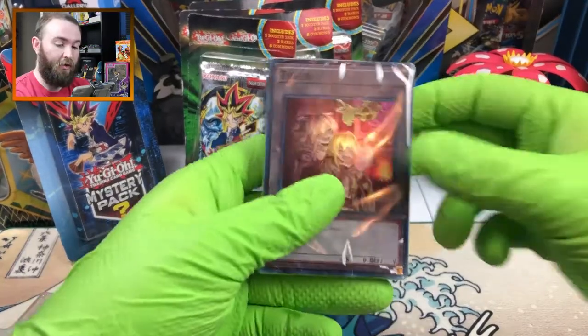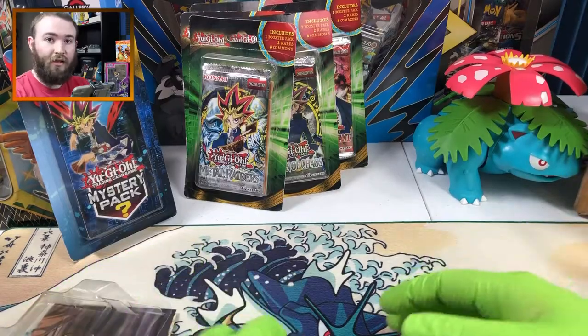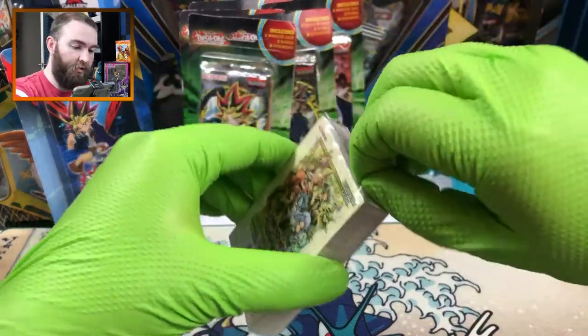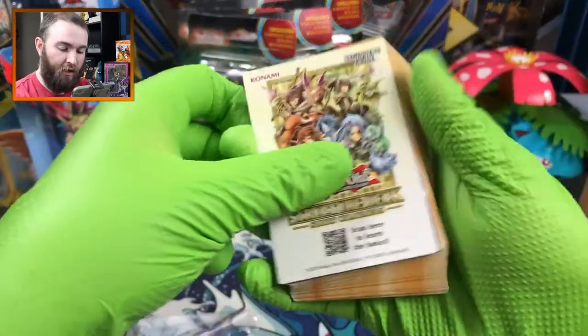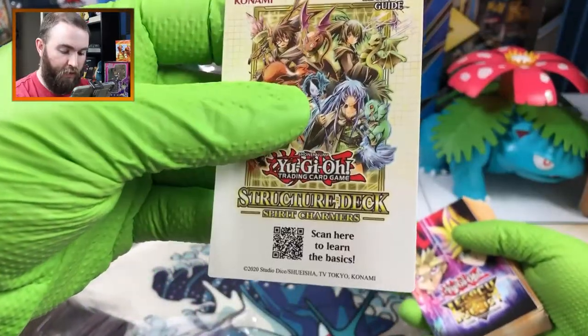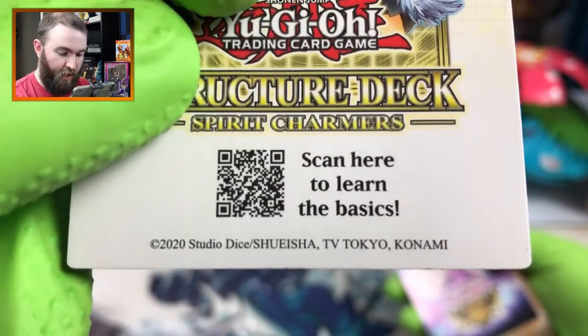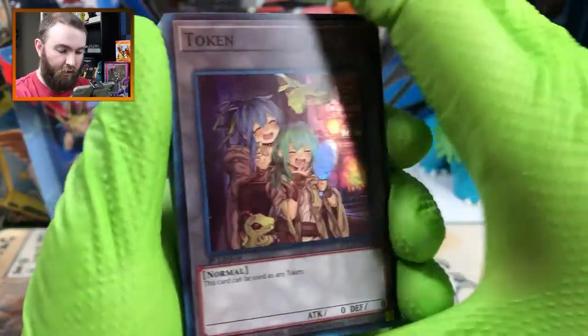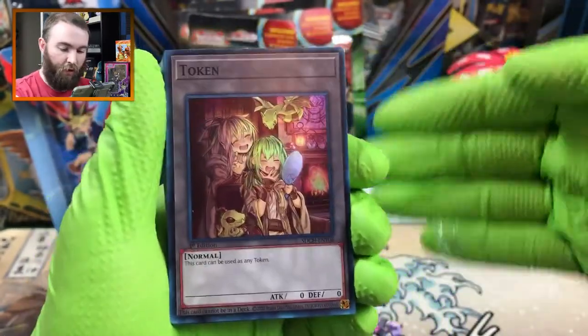It's another such a hot day - we're getting to that time of year where it's just super hot. Okay, that's pretty cool - they have a Spirit Charmers QR code so you can scan here to learn the basics. Alright, so we have Token Holographic. Wow! This might be one of the one in four.